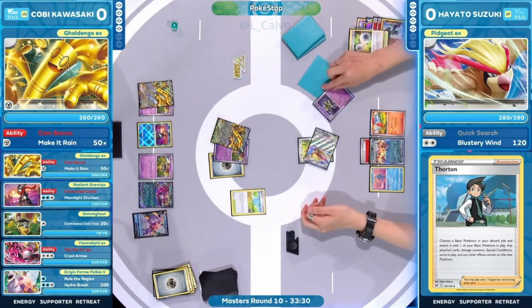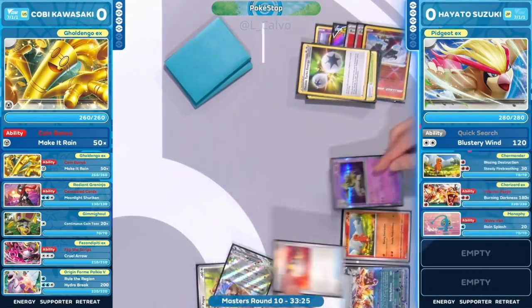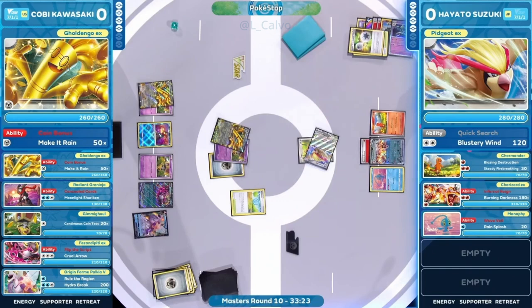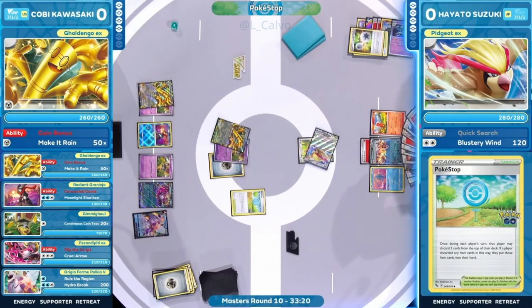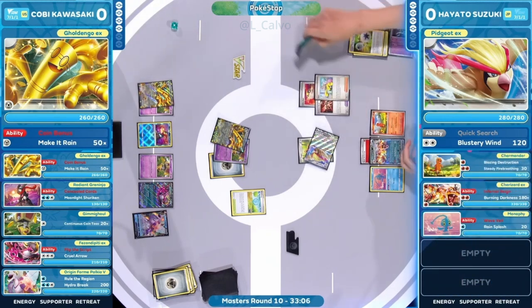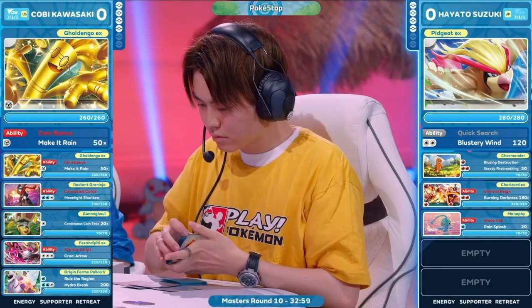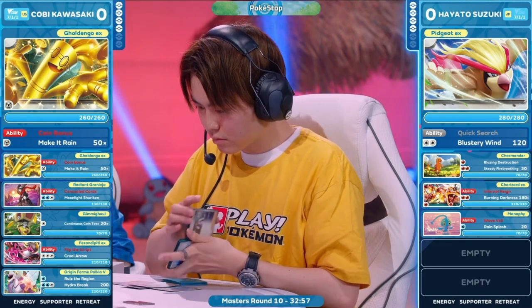We roll the Poké Stop — and yeah, I don't think Charizard is supposed to do that, but it worked out perfectly. When you have it available, sometimes you take that chance. The Ultra Ball drawn from the Poké Stop is being played, discarding the Defiance Band and an Iono to get another Pokémon out of the deck — it's going to be the Pheasant-pity EX. Feed your opponent prize cards if you can.